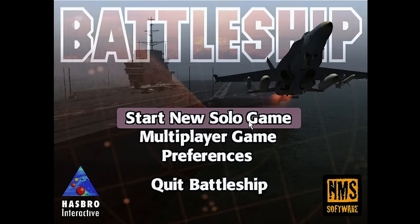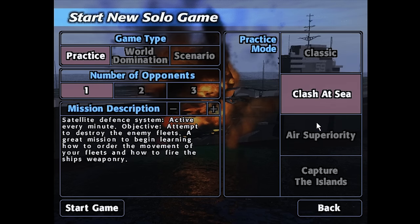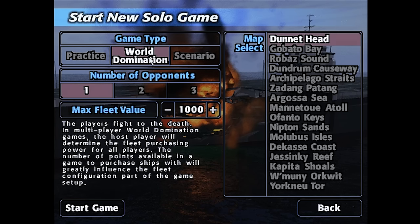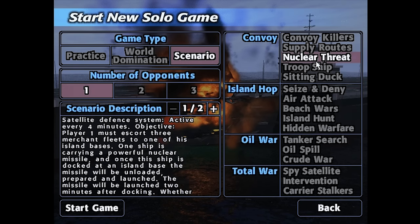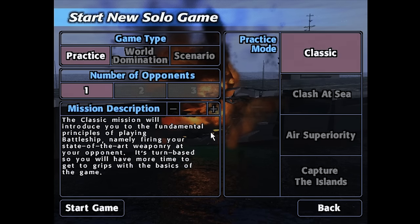Booting up a solo game mode starts you off with a Practice Mode. Classic Practice Mode is the same exact gameplay as the board game, but there are a whole lot more things to do here: Clash at Sea, Air Superiority, Capture the Island, Global Thermonuclear War... This was during the time when simple board game translations were no longer enough for computer gaming. They had to pack these full of all sorts of extra modes that no one asked for, all in the name of convincing people to buy yet another computerized board game.